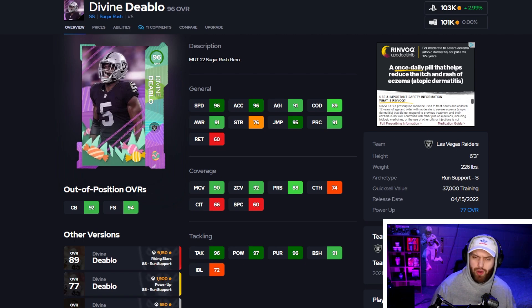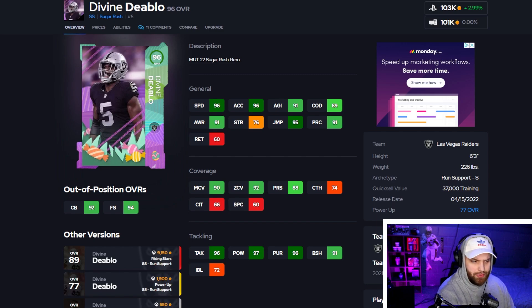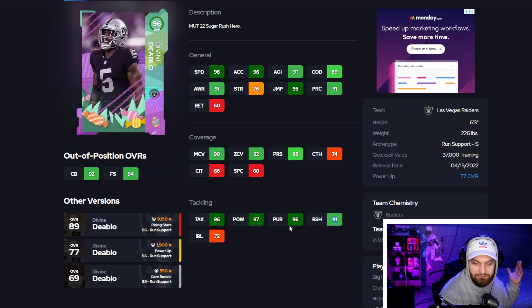At number 9 we have Devine Deablo. His card for whatever reason is never on the auction house — I don't know if the Easter cards are just rare now. He's 96 speed, so when you power him up he'll get to 99 for you. Really good man and zone coverage — once it's above 90 that's all that really matters. His change direction will also be above 90. I love this card because he is 6'3", which is a big height. He's very good in the box as well — he was a linebacker in real life or moved to safety. He has 91 block shed and 97 power. Very good card all around.